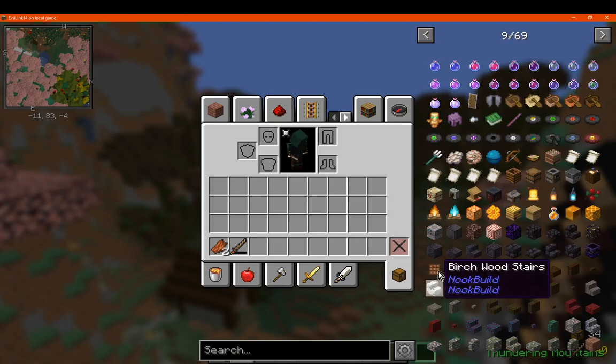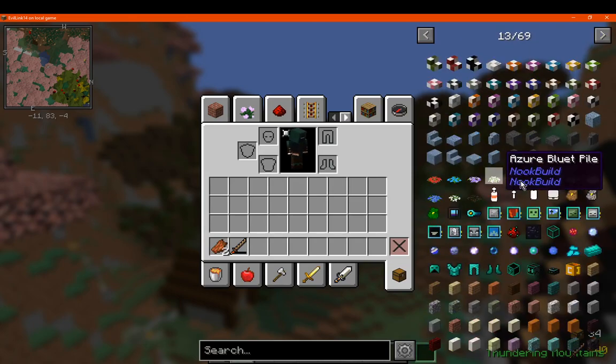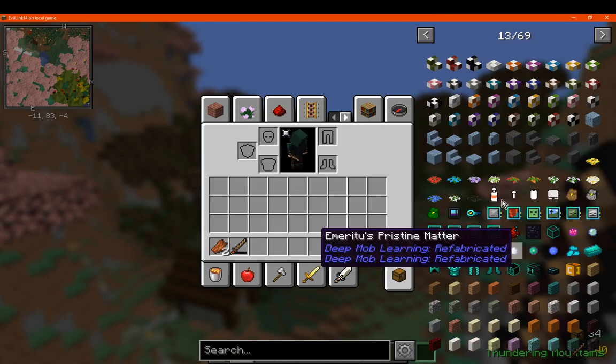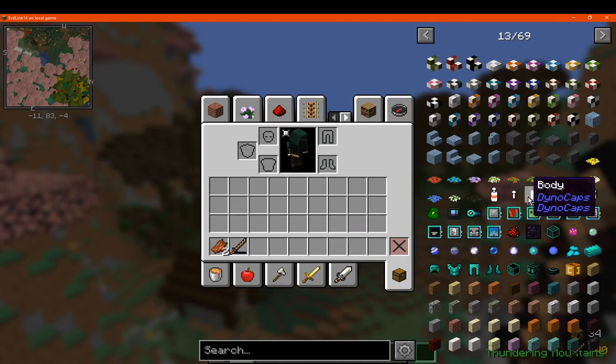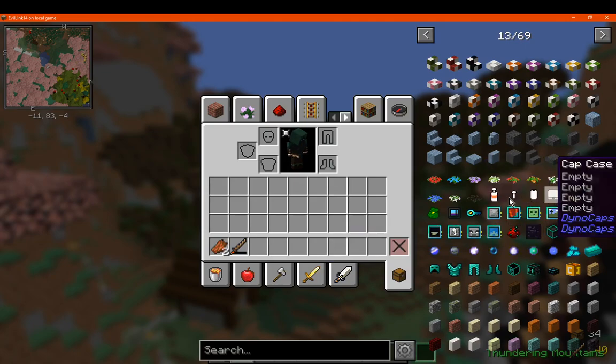We've got Crafting Pad, which is a portable crafting table. We've got obviously some leaf piles as well. You've got Dynacaps, which adds the ability for you to do certain things with buildings — that's what I remember, vaguely.